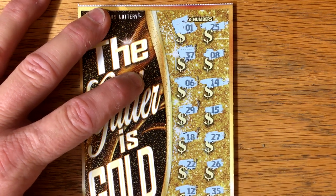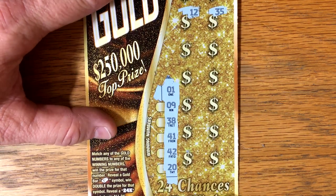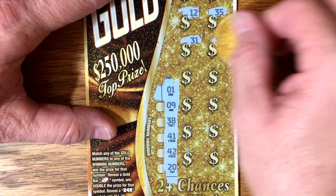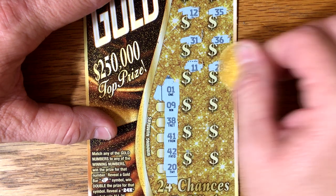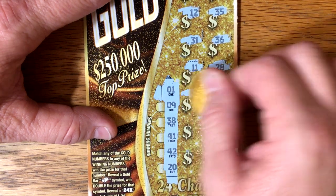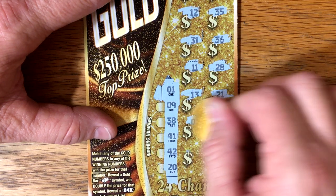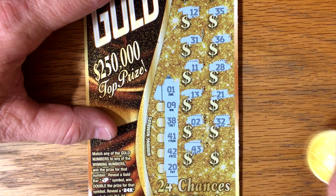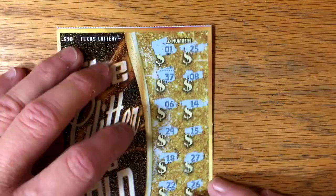Can we get another match though? 35 — let me move this up now, see the rest of it. 31. Let's find that Gold Bar to go with it. 36, 11, 28, 13, 21. We're just going to get 1 match. 2, 32, 43, and 17. There's nothing down here. So just a matching 1 and 1 — the very first 1. Let's see if it's more than $10.